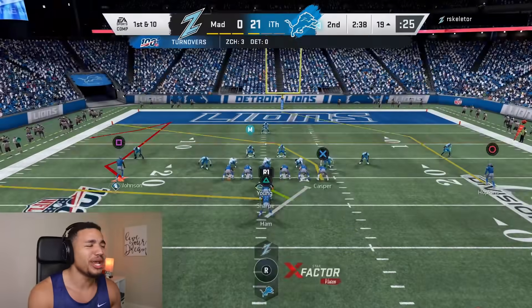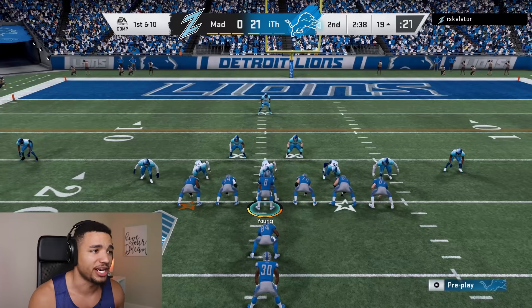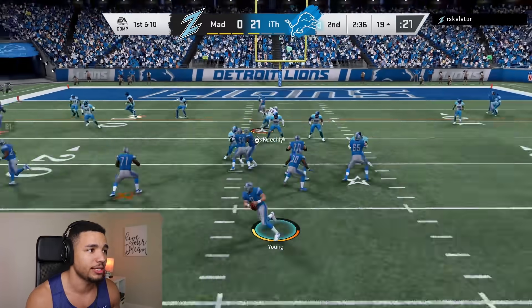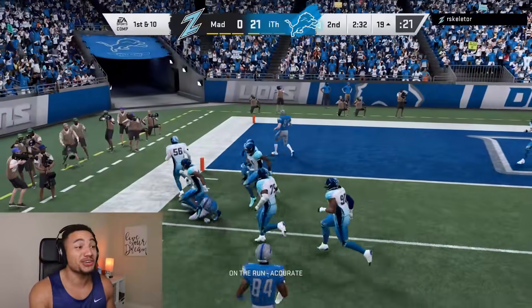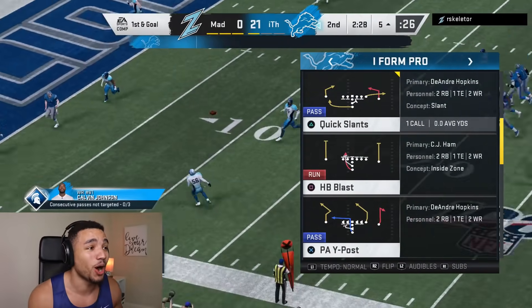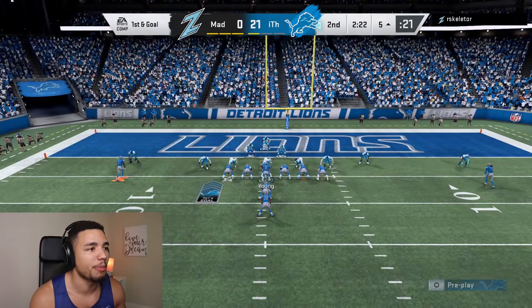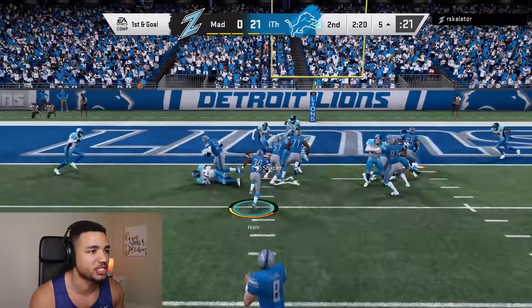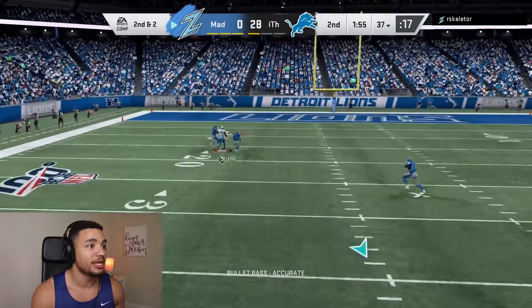He's max protecting — get after Mahomes and he's gonna fumble! Bounced right to Tuggle. We are destroying this man. On the comeback route, this is gonna be way too open — hit him on the comeback route, boom! He's literally purposely double teaming Calvin and he's getting open. I don't want to force it — I'm gonna run the ball to get the touchdown. He's gonna out route, he's going deep and that's the interception.